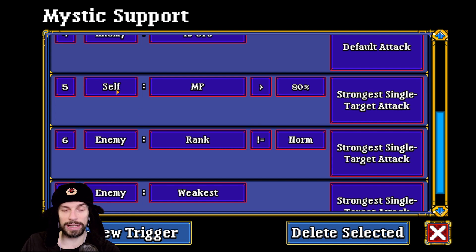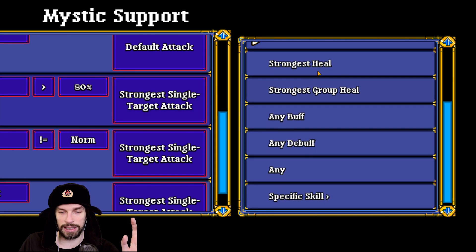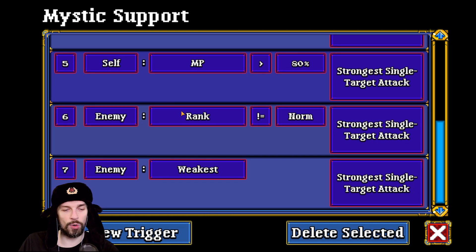I wanted to make self MP work here, but in the current version self MP doesn't work like that — the developers said they will fix it later. Right now, if self MP is lower, you can only use skills that affect your own character, not others. So instead, I went with enemy rank not normal — meaning mini bosses and higher — use strongest single target attack. I usually equip my Mystic with a weapon that does crazy damage, and since she has high energy regen, that usually works well.